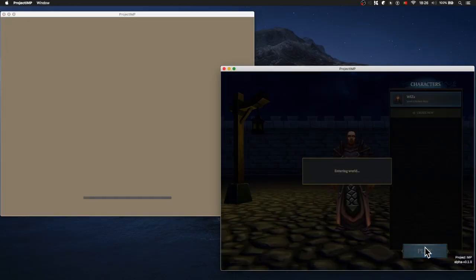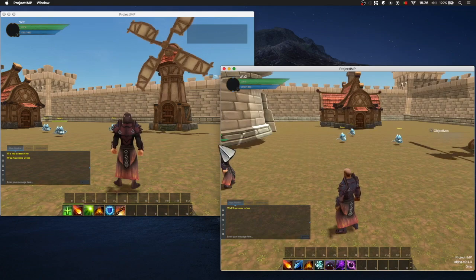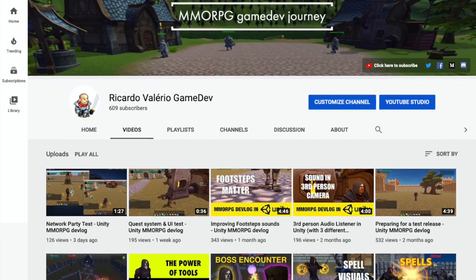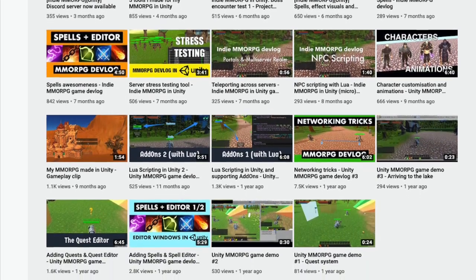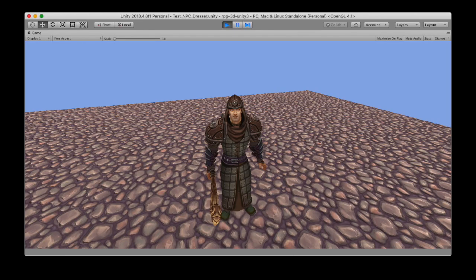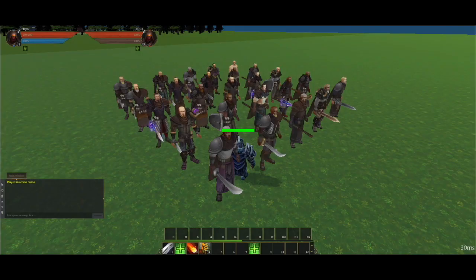Hi everyone! It's been some time since I last published a longer devlog, and in this video I would like to expand on what has been done in the last few weeks. I've added a few features to the game and also fixed some issues that were breaking the player experience. If you're new to the channel, I publish devlogs sharing my experience creating an MMORPG in Unity. Hit subscribe and the bell icon to get notified, and smashing the like button helps me out a lot. Now, let's take a look at the latest developments.